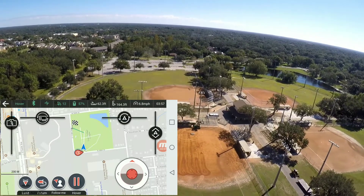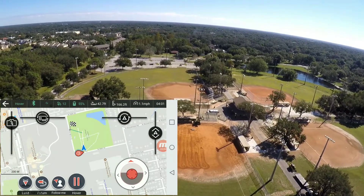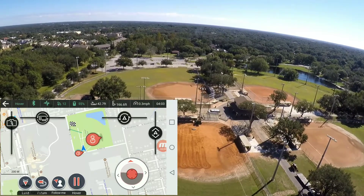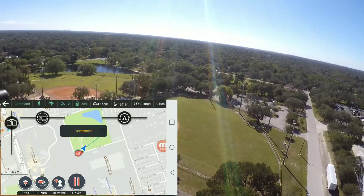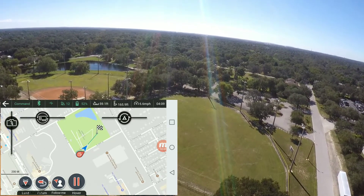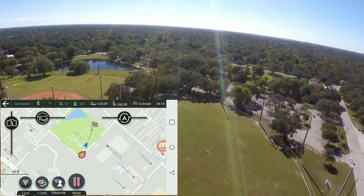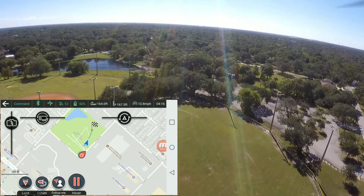We'll let her stop for a sec. I'll just tap one more spot close to me here. We'll send it on another waypoint command. That's all you do — just tap the screen and hit go and then it goes to that waypoint. Very, very easy.